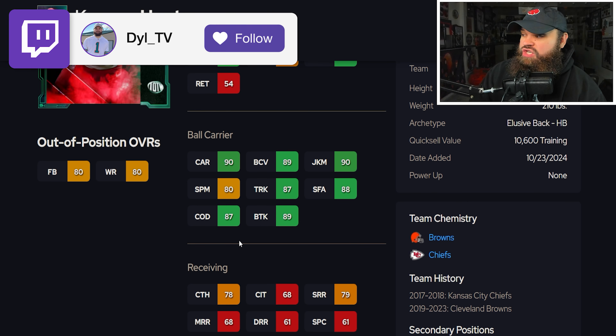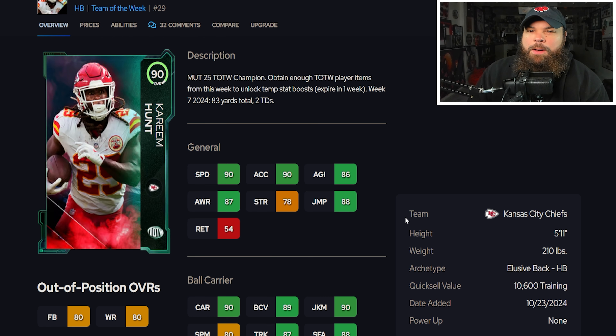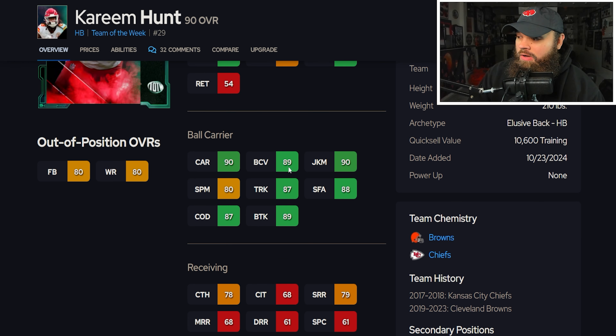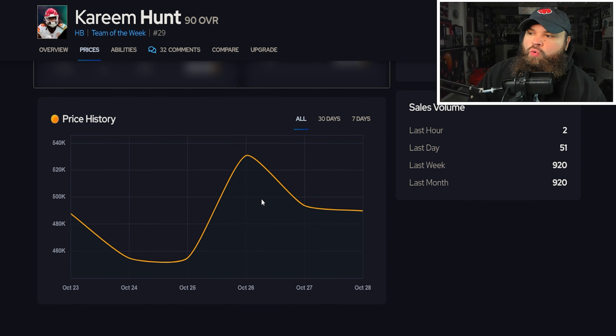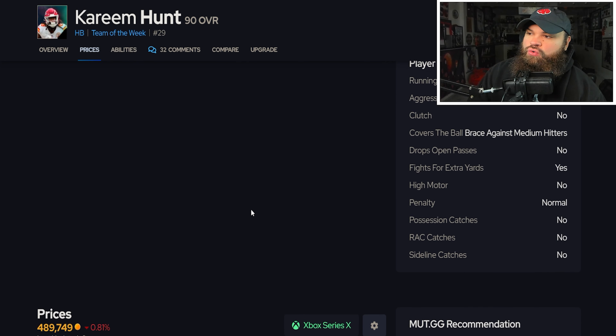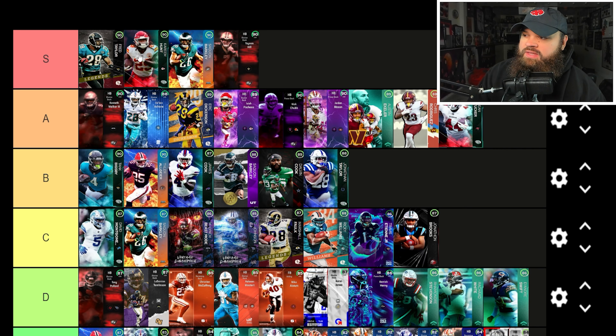Right after Fred Taylor we get Kareem Hunt — 5'11", 210 lbs, 90 speed, 90 acceleration, 86 agility, 87 change of direction, 89 break tackle, 90 juke, 78 catching, 79 short route running. His card says 5'11" 210 but he has like a bowling ball player model — I swear he feels like he has 99 break tackle. He can get RB Apprentice and Jukebox. Kareem Hunt is going into S tier.